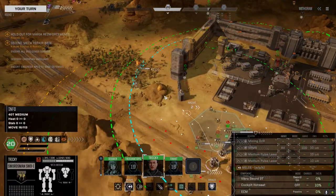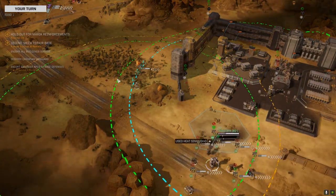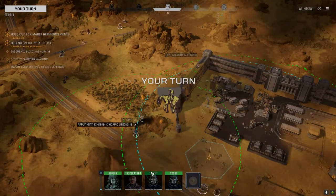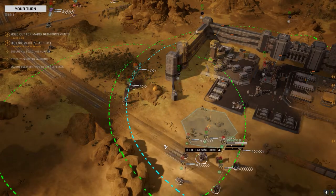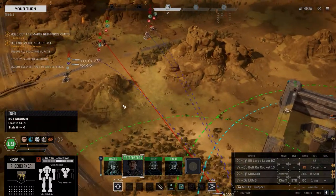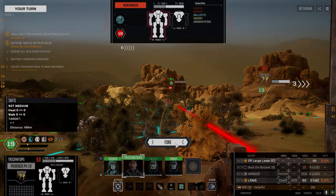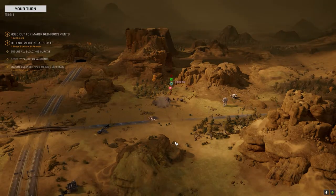I'm thinking about making it a stealth starter. I've got some chameleon armor and some stealth armor, so I'm thinking about putting stealth armor on it — get it to stay under the radar until I can get in close. Use it as a companion for the Swordsman. But we've got to get a pilot for it first.